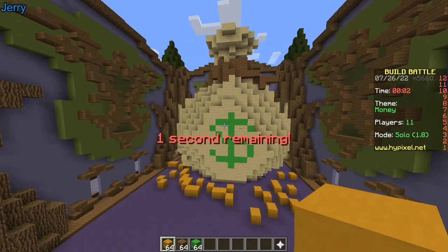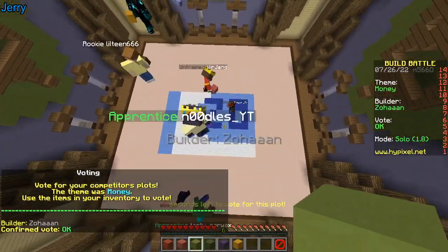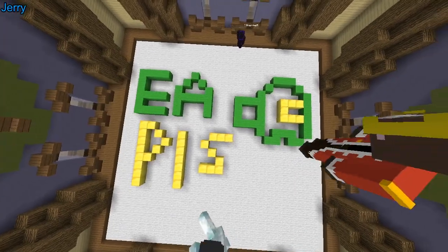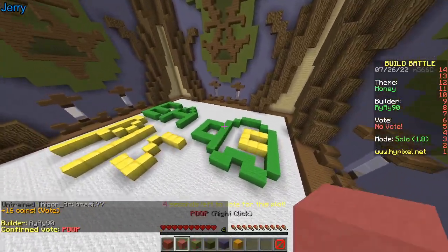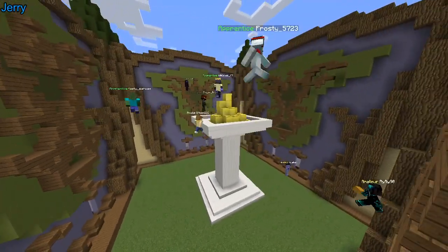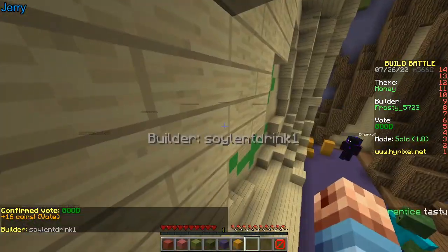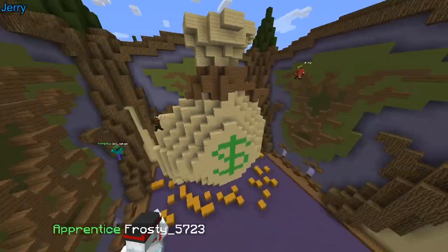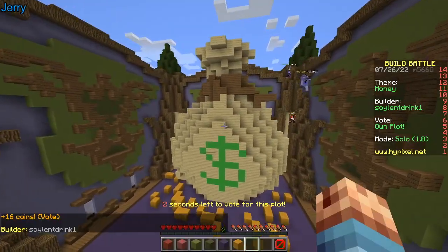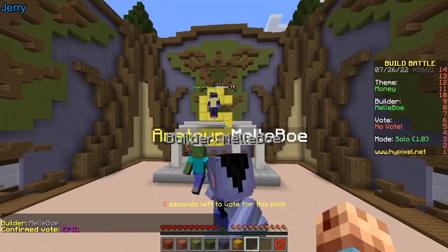Let's vote! First build — we got a 20 euro note. We have a stanchion with some gold — it looks like a fountain of gold. That's mine, and of course it's bigger. We have a bank, a Roman-style bank — epic!